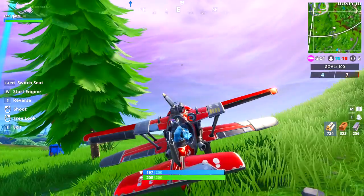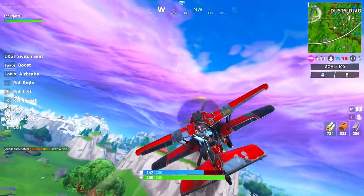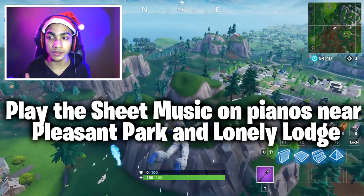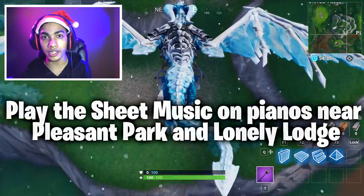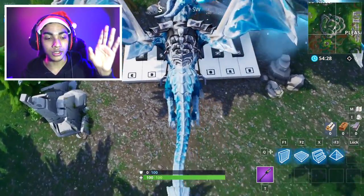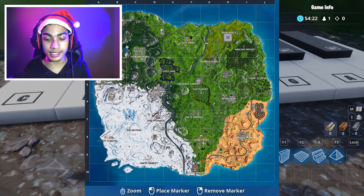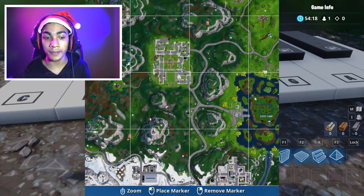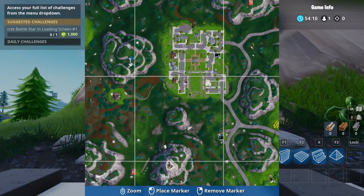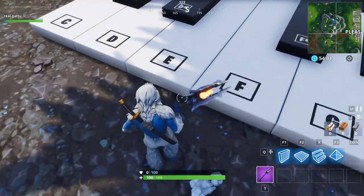Last season we had shadow cubes so long-distance travel was never a problem, but now we have planes, so use one and you should be good for Stage 2. Moving on: play sheet music on the pianos near Pleasant Park and Lonely Lodge. The locations are shown in the background gameplay right now — this is the one near Pleasant Park. All you have to do is go there and play the notes shown on the music sheet. Once you play them correctly, a song will play signaling that you've completed the challenge. The code hasn't changed yet, so do what I'm doing and you should be good.